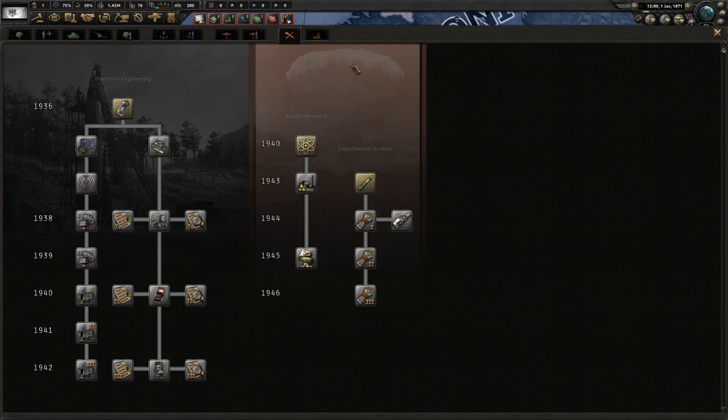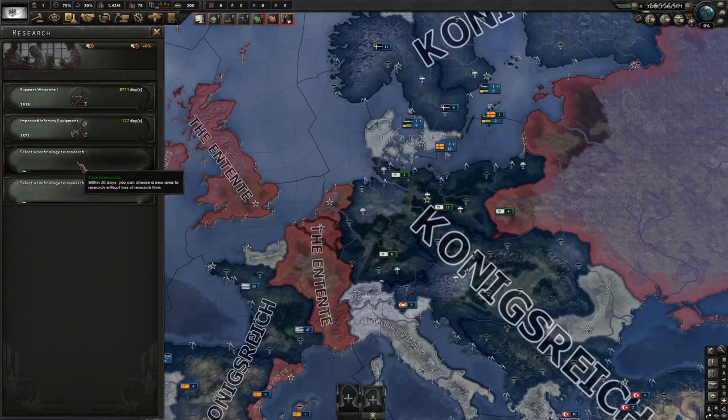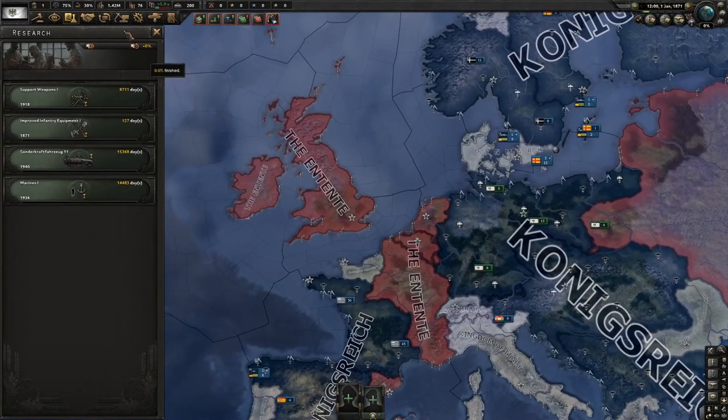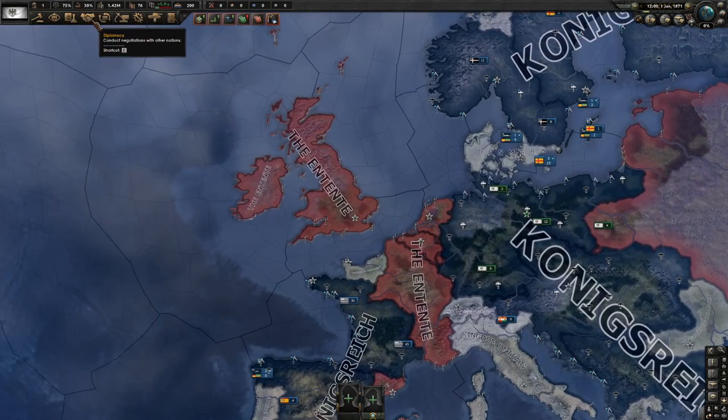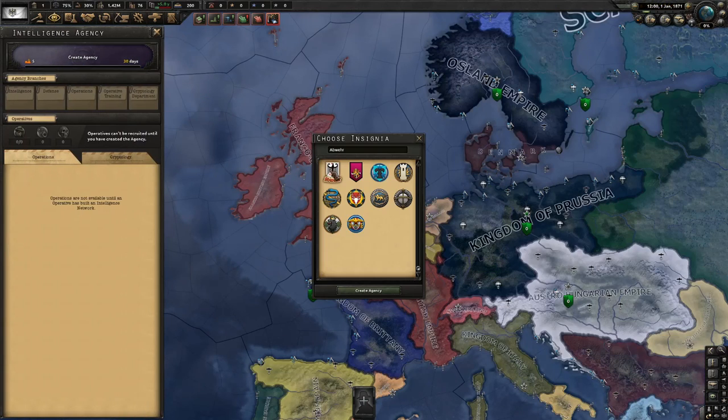The research tree is all way ahead of time, so I'm just gonna pick four random techs because it doesn't matter. I'll take forever... Intelligence Agency — let's name it 'Destroy France at All Costs.'